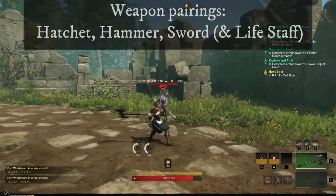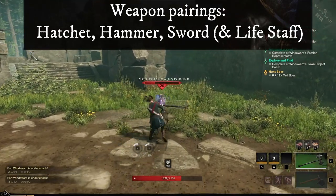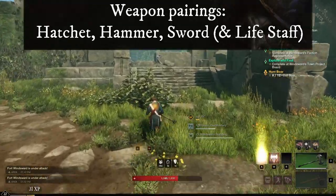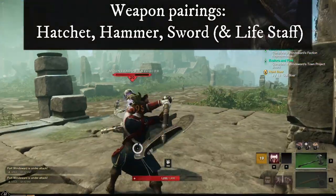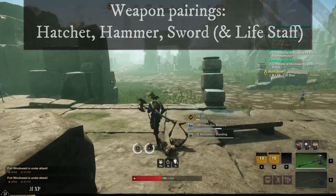When it comes to weapons to pair it with, you want to look at strength weapons. The hatchet works, the warhammer works, the sword and shield also works decently, and technically the spear can also work even though it's not ideal. Also, like with any other weapon, going for a life staff and using an amber gem has been pretty strong in the past — at least we'll see if nerfs may change that.